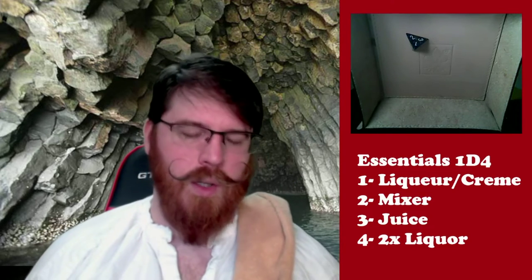The first thing we're going to do is roll a D4, and that's going to pick one of a category of essentials for us to put into today's cocktail. We've got a one — this is going to be a liqueur or a creme. So we've got liqueur or creme as our first ingredient, so we're going to go on over to the liqueur and creme chart.